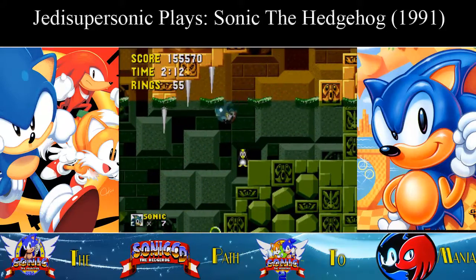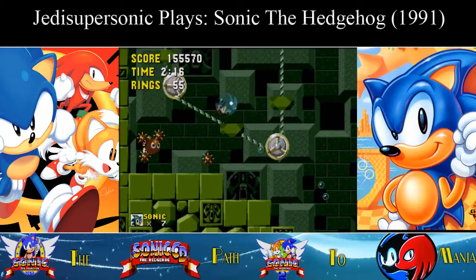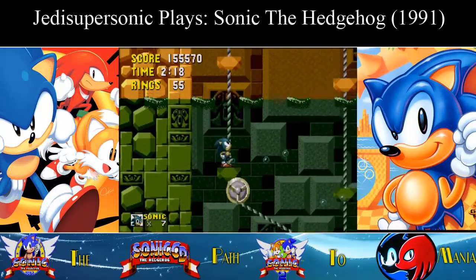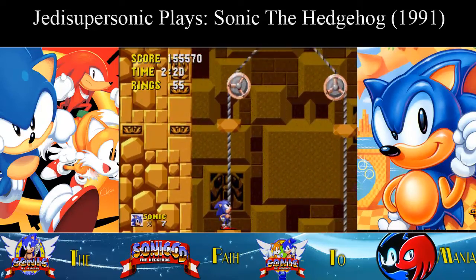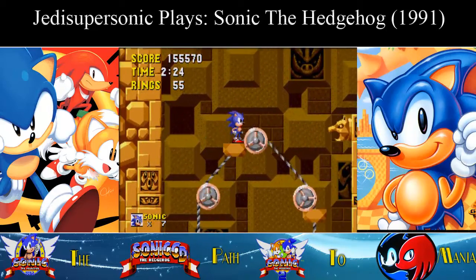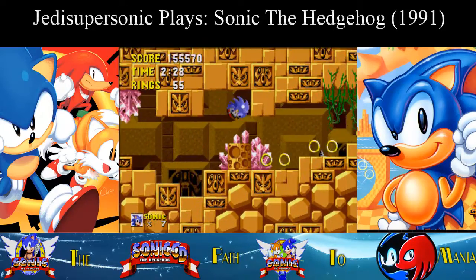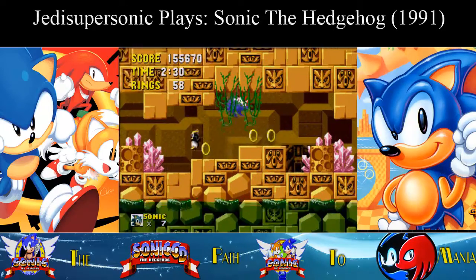Not too bad. Act 2 and Act 3 is when it gets really bad. Those are Orbinauts — they will throw their spiky balls at you and then you hit them. The main issue is they usually put them in spots where you're just generally not ready or can't dodge very well.